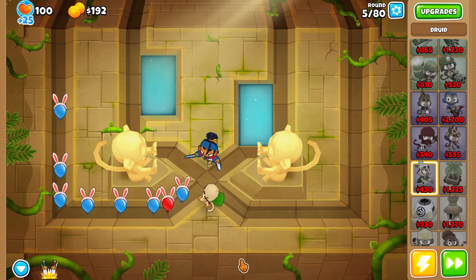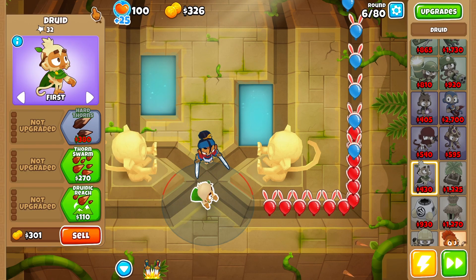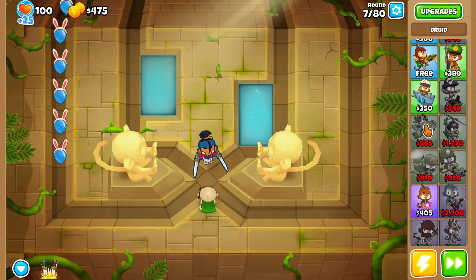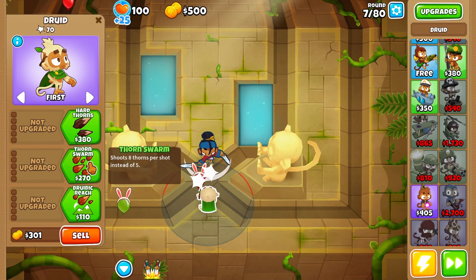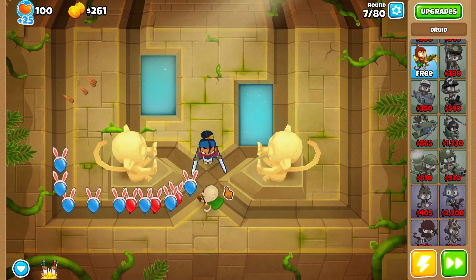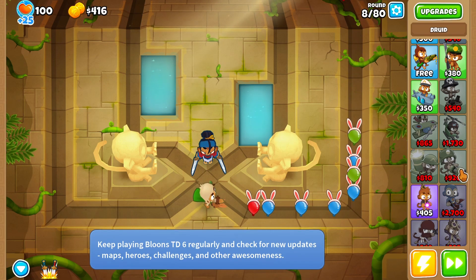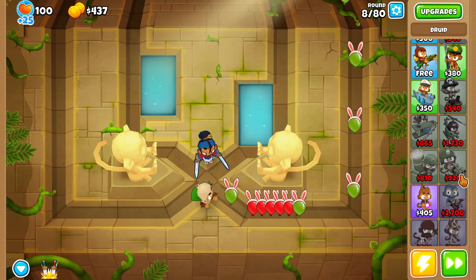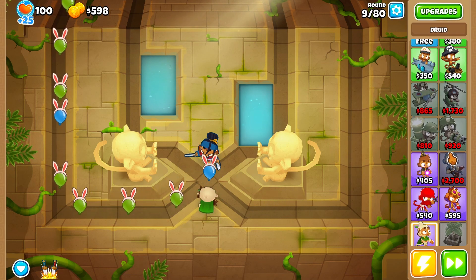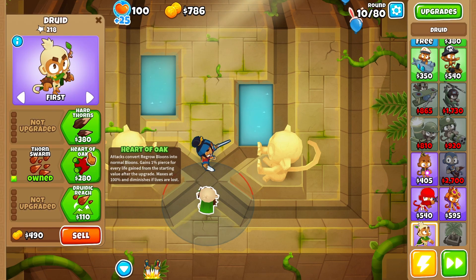Place a Druid right around here and we're gonna build this Druid to 2-5 — or 5-2, 4 is enough. Then we're gonna go for a Monkey Ace. The hardest part about Druid is that it can't recognize camo balloons, so I would suggest you build a village with a radar scanner or something.